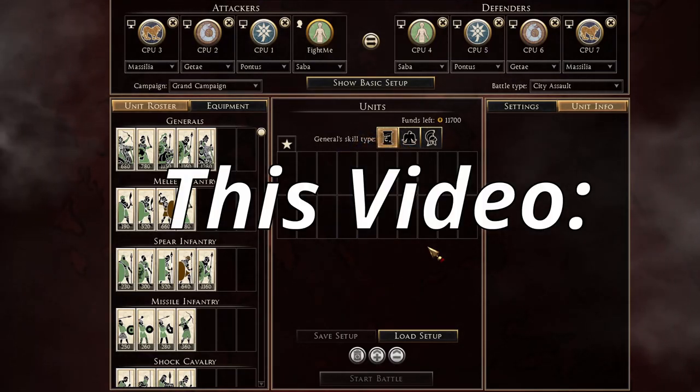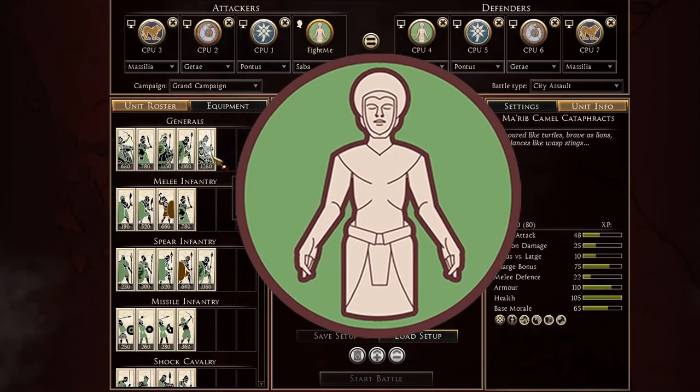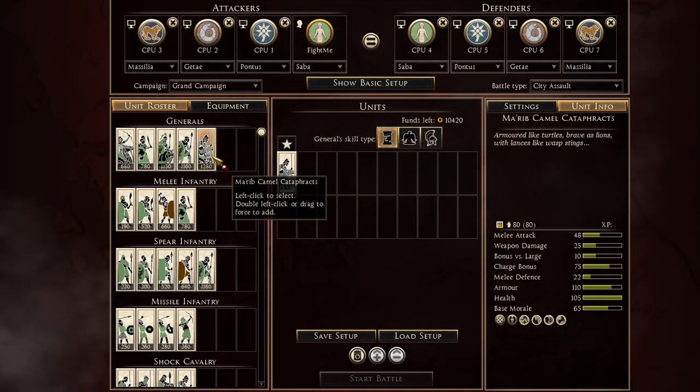Hello, this is Fight Me and in this video I'll be showing you guys how to make the best army comps for these four factions. Let's start off with Saba. For Saba, I bring the Maripa camel cataphract.